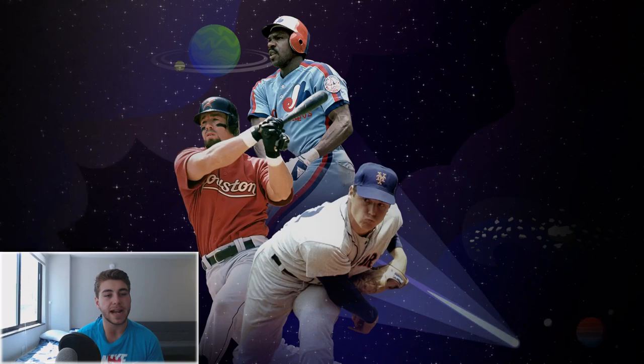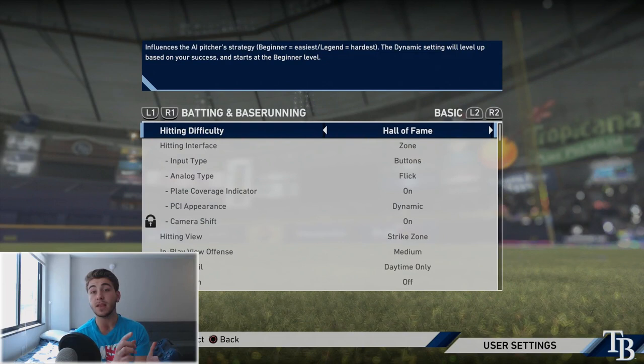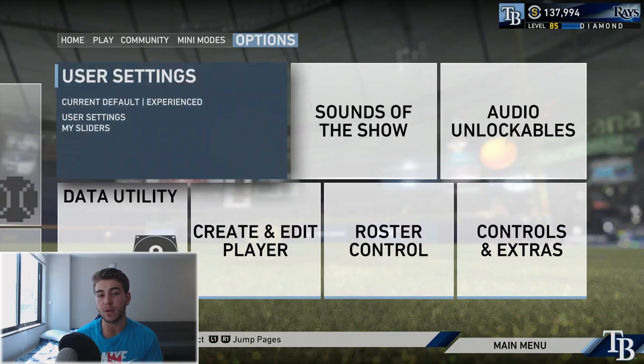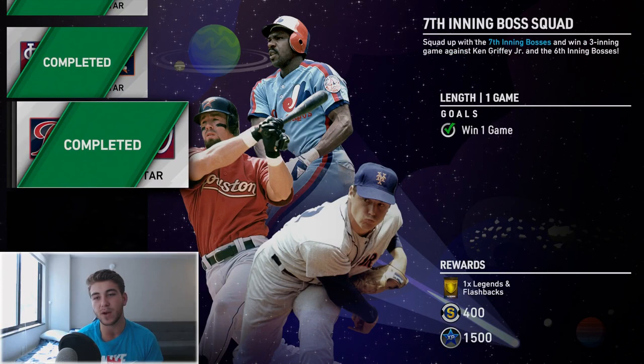For hitting one home run with Jeff Bagwell, go into your settings and switch to directional hitting. All you have to do is point your left analog stick to the top left to pull and drive the ball. As long as you have it pointed that way, if it's a fastball down the middle you don't have to worry about lining up your PCI. I found more success with directional hitting versus zone hitting. For the final boss battle, just wait for your pitches in a three-inning game — never swing at the first pitch, wait it out.